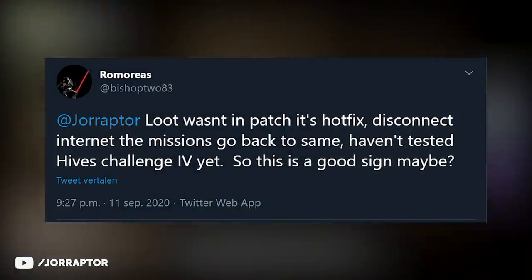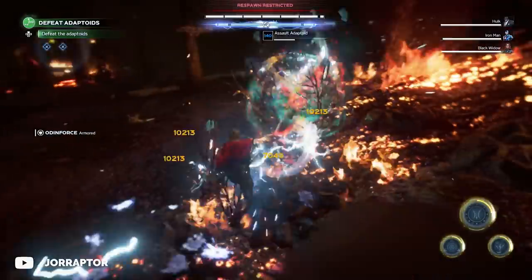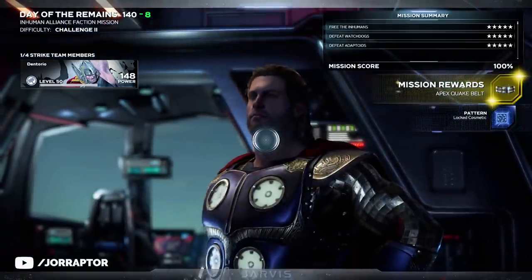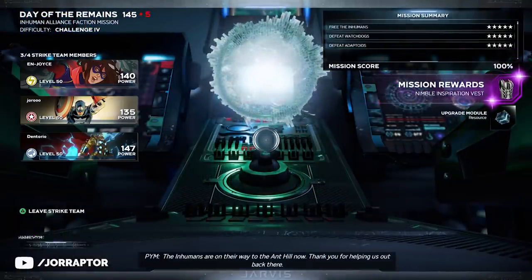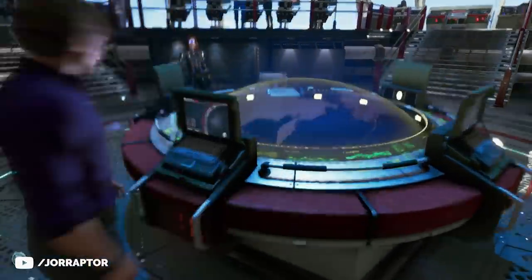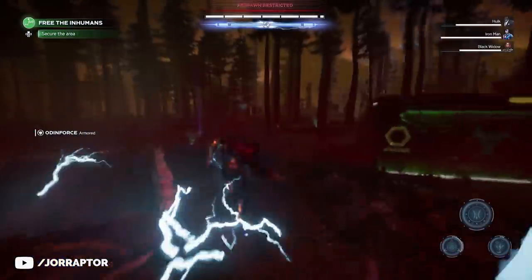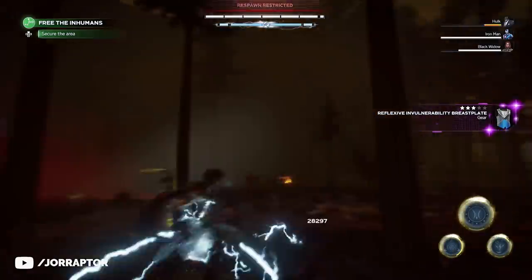Thanks to remorius for reaching out on Twitter at JorRaptor — you can also reach out with interesting finds via the input@jorraptor.com email. If you complete the Day of the Remains mission offline, you still get an amazing legendary with a pretty high power level from completing the mission, plus a blue pattern. Online, the rewards were changed to an epic item with a max power of 130 and one or two upgrade modules. Boot the game offline, go to the campaign, and select the mission from the war table to get the pre-update rewards, making power leveling much easier. This will likely change with the next update.